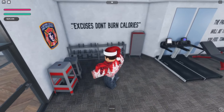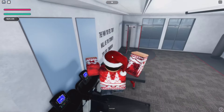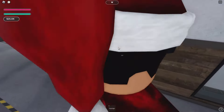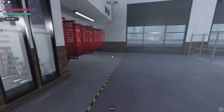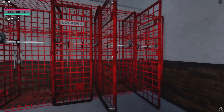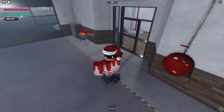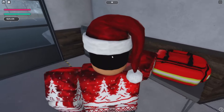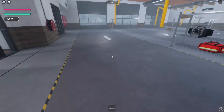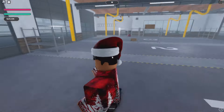We also have a nice gym — 'Excuses don't burn calories.' I believe we saw this in a teaser, so it wasn't a public gym but a fire department gym. You have a little garage with all the fire department tools. So much detail has been added into this game — it's one of the reasons why it's actually very good. Look at how long this interior alone must have taken to make.